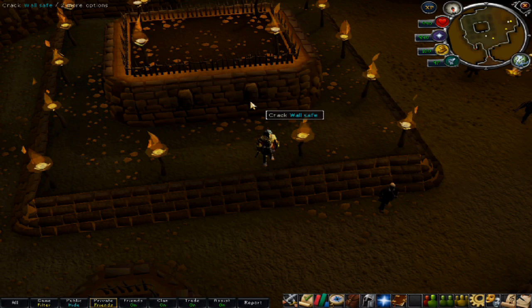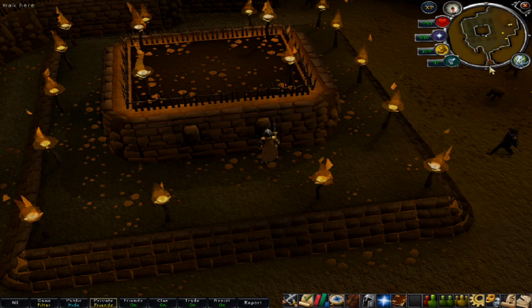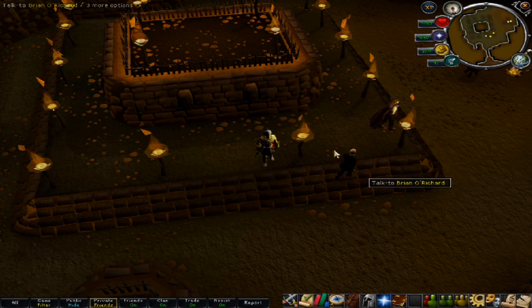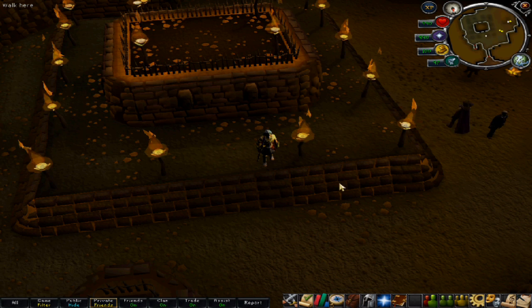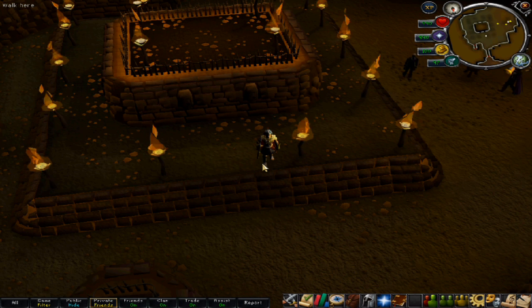Current requirements to use the Rogue's Den are 50 thieving to crack the wall safe, and 50 agility to use the arena to the north on the minimap. They're going to upgrade the requirements when the update is implemented, so it's going to be 75 thieving, 75 agility, and 50 Herblore — pretty high requirements. The rewards include a new unique armor that will give you the ability to create 4-dose potions instead of 3-dose potions, which is pretty significant. You'll also gain a small amount of experience when you create unfinished potions, whereas currently we get no experience for making them.